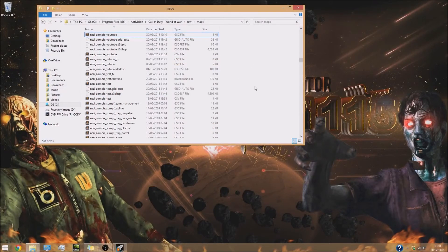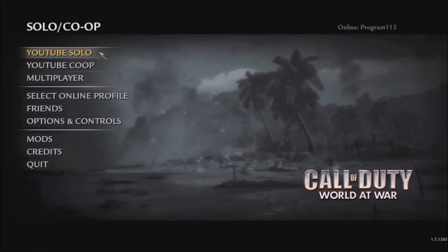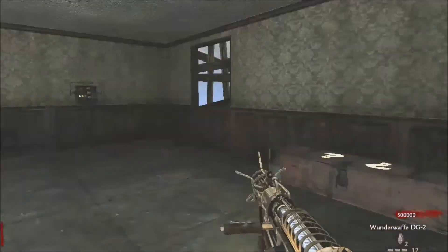Compile your mod and map like you normally would, then meet me in-game in World at War to test it. I've just launched the mod, let's launch the map. As soon as we go over to the trigger it should give us the wonder weapon — there we go, the trigger was over here and we've just gotten the wonder weapon.